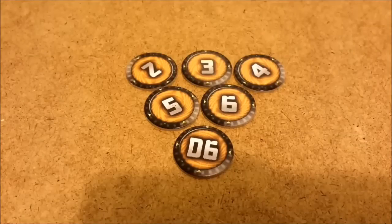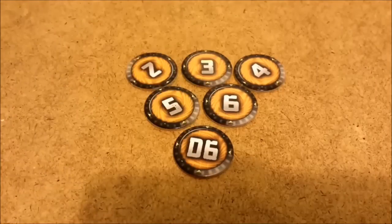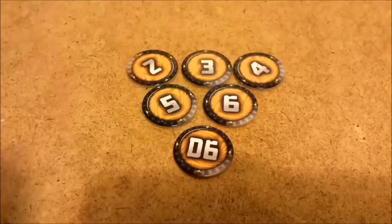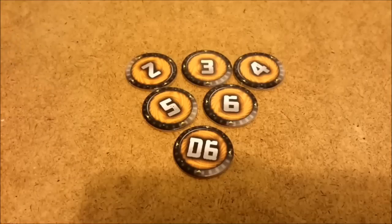These are the command counters. Every alien faction gets this same set of command counters. Command counters are how you bid for your turns. If you play a higher number, you get to do more things that turn; however if you play a lower number, you get to go first. The number indicates how many actions you get for that turn. So if you play the six, you get six actions. If you play the two, you only get two actions, but you probably go first. Play low to go first; play high to move a lot.